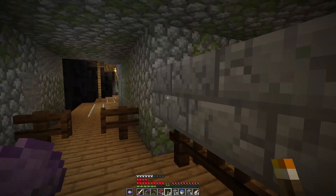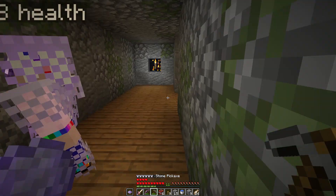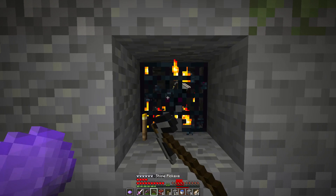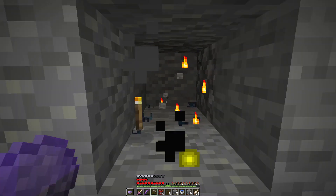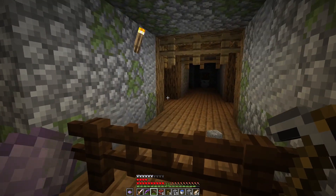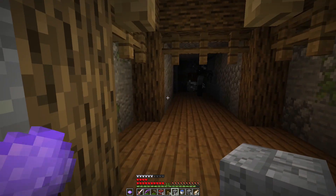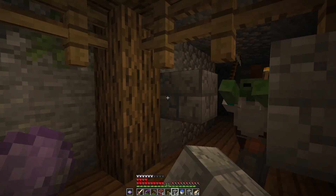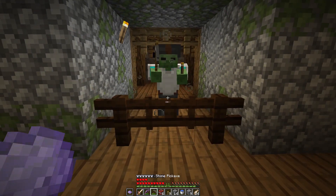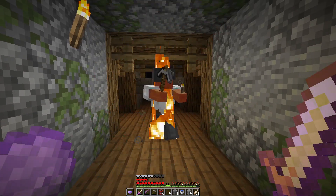I'll put another one, and one across there as well. There's a spawner up there - put one there as well. Take those down now. There's a chest over there - got that. There's gold as well. Got this bit of cobble here, see how that comes in handy.